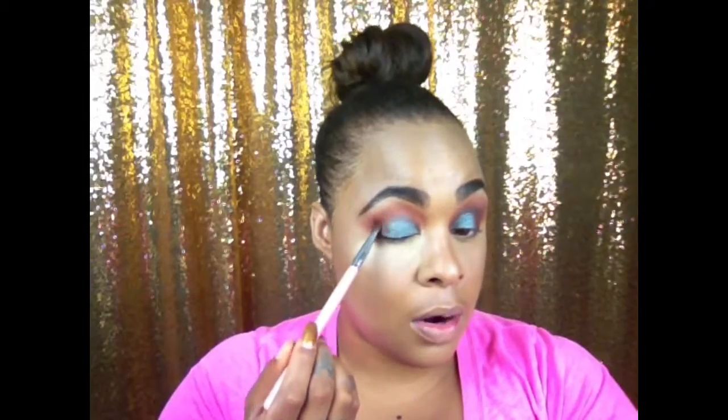Now I'm using a rounded, dome-shaped brush — you want a brush like this because we're going to use it in the crease area, in the V area, and carry it across the crease to get this smoky look. The shape of the brush allows you to work more easily in this area. I'm going in with Cypress Umber, which is a dark brown color, and working in the inner V section. You don't need a lot of product because Cypress Umber is pretty dark and we don't want it to be too dark — this is already a very dramatic look.